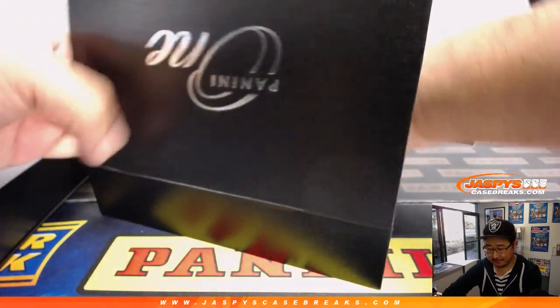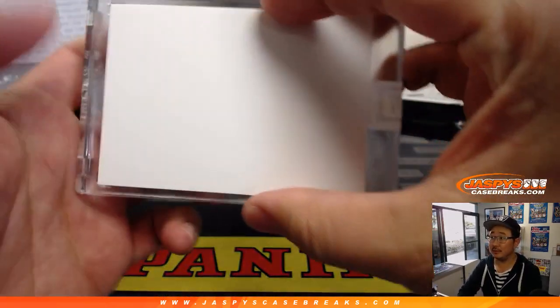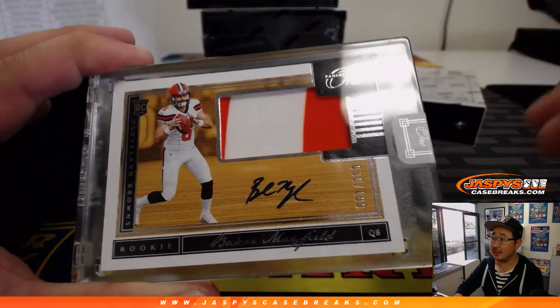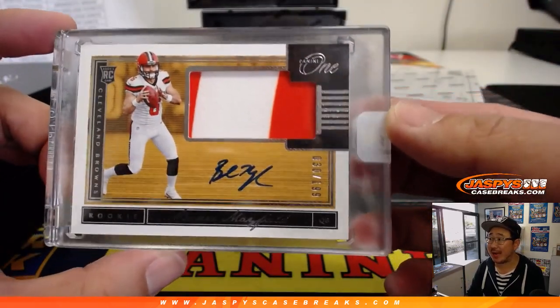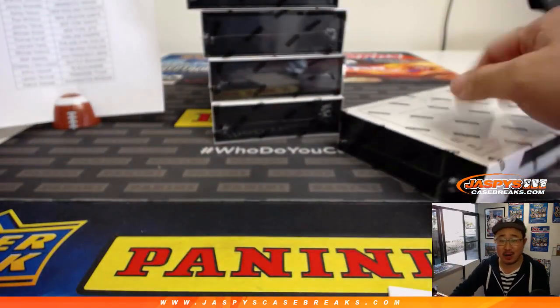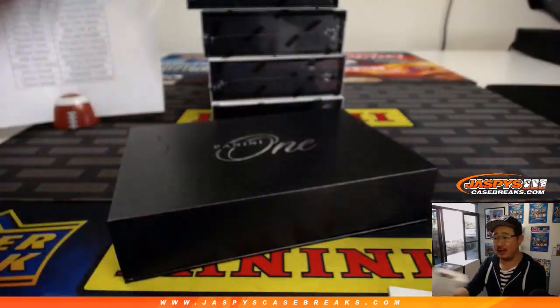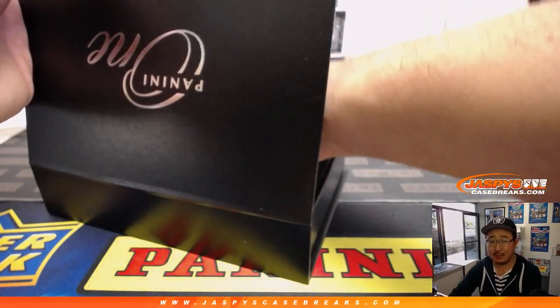Next up is — Josh Rosen and Baker Mayfield back-to-back. 30 out of 199, two-color jersey and autograph. Nice. That goes to Aaron Ferdig and the Cleveland Browns. Nice. There he is.